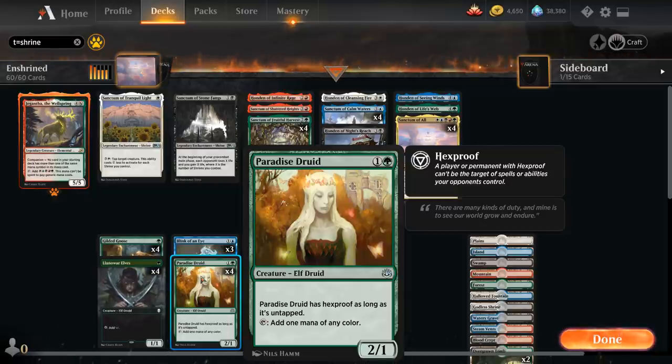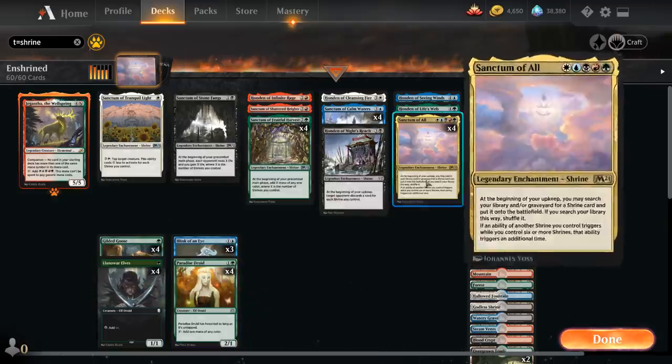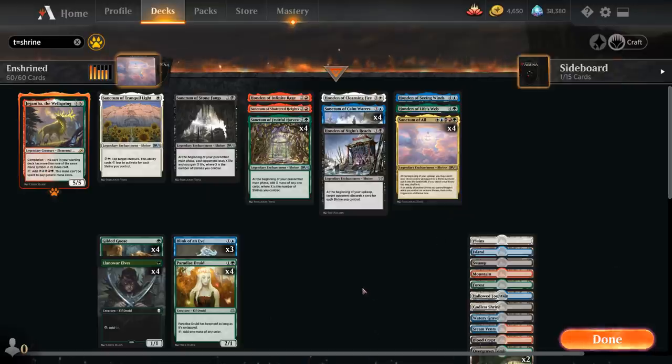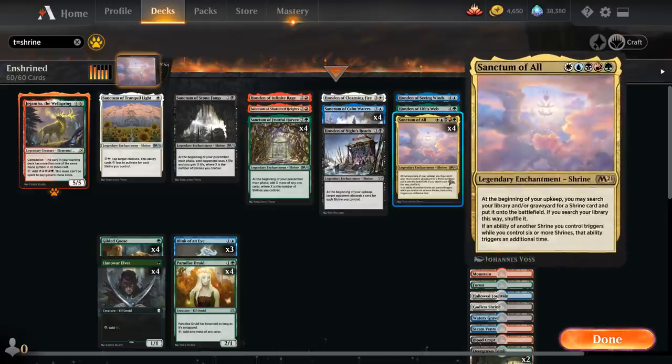There are many permutations that let us play Sanctum of All on turn 3: turn 1 Goose, turn 2 Paradise Druid, turn 3 Sanctum; or turn 1 Elf, turn 2 Paradise Druid, turn 3 Sanctum; or turn 1 Elf, turn 2 Sanctum of Fruitful Harvest, turn 3 Sanctum of All. The one permutation that doesn't work is multiple Llanowar Elves, since they only produce green mana and won't help cast the 5-color enchantment.